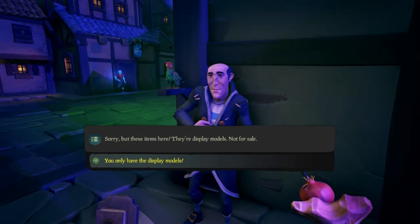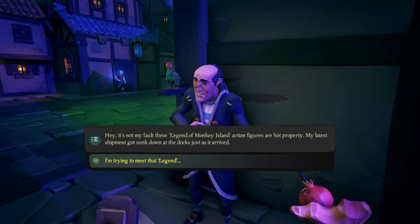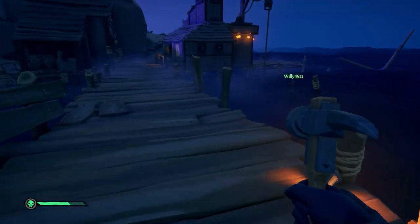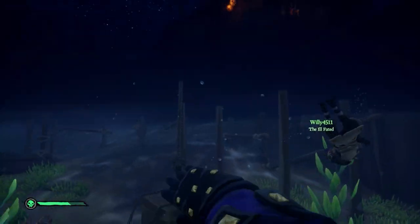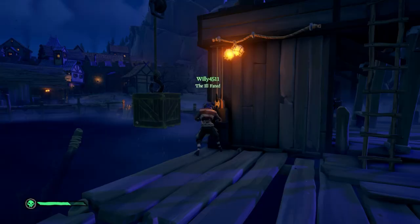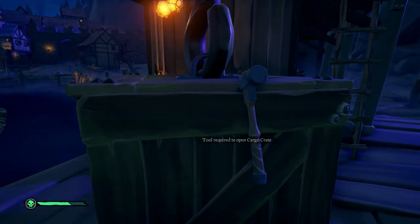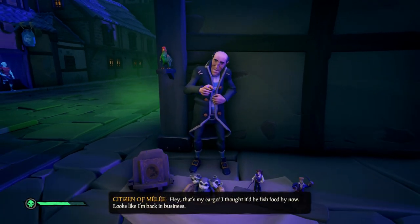Now let's circle back to the Citizen of Melee. He's been waiting for a shipment of cargo that's gone missing, so let's find that shipment. In the jail, you'll find a claw hammer on a table — grab that and head back to the docks. On the rightmost docks, jump into the water and you'll find a crate with frayed ropes that you can cut. Then get out of the water and use the crane to retrieve the crate and bring it onto the dock. Use the claw hammer to pry it open to get the Citizen's cargo, bring it to him, and he'll give you a meet-and-greet ticket with Guybrush.